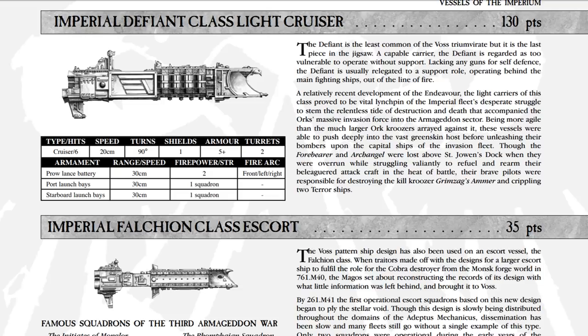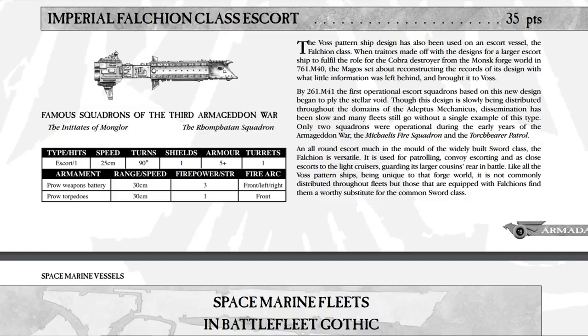We also have a heavier type of frigate to kind of take the place of the Cobra. It may only fire a single torpedo as it stands right now, but it has a lot more macro batteries. If you looked at the Cobra earlier, it only had a firepower of two for its prow weaponry, but with the Falkeon it actually has three. It's going to be a lot more potent — like a harasser, chipping them down, especially for frigate swarm potential. It's also slightly slower, so it's going to be able to keep formation a little bit better compared to the Cobra. I feel like the Endeavor as well as the Falkeon are going to be much more welcome for the general player base because their slower speed makes them a lot easier to control and keep formation with the rest of your fleet.